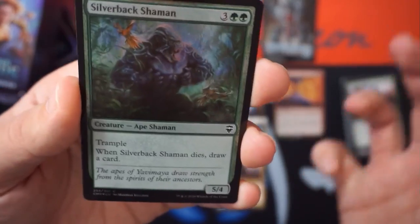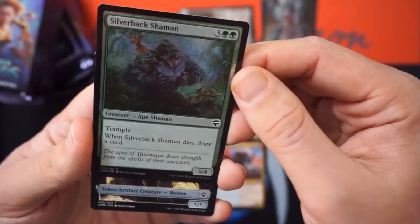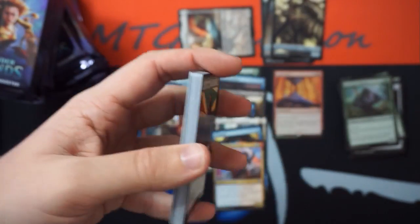Silverback Shaman — oh, look at that guy. Crazy cool looking, like from Kung Fu Panda.